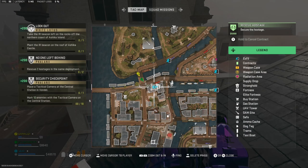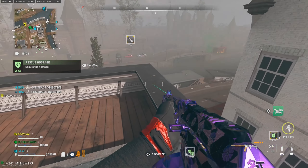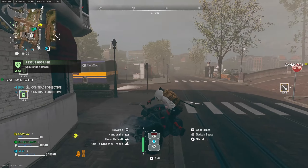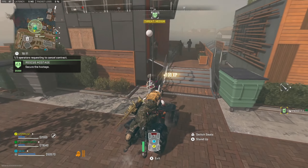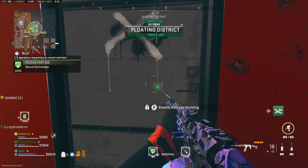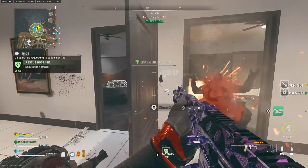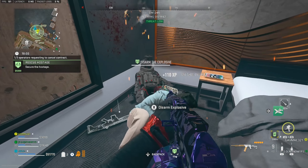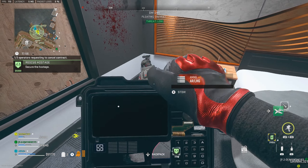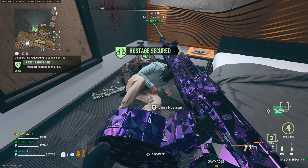Once you get into any map of your choice, locate a rescue hostage contract — they look like handcuffs on your tac map. Once you grab that and activate the phone, make your way to the building where you have to breach. I'd personally take in the KV Broadside, and trust me this gun is an absolute demon — it minces people for fun. It's gonna make it so much easier because you're gonna be in close combat, and you want to take them out relatively quick because you're on a time frame of about a minute before the bomb blows up.